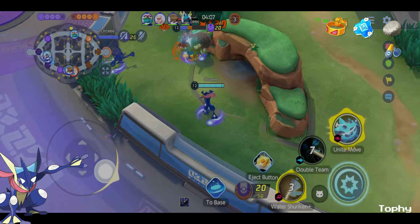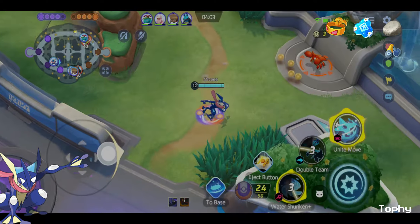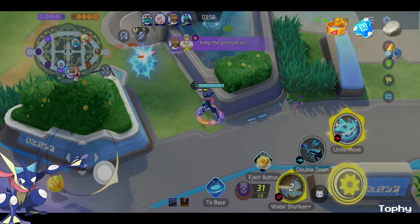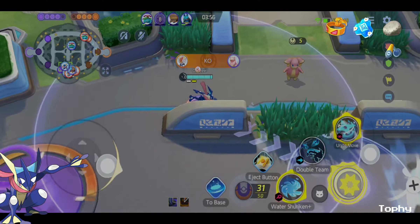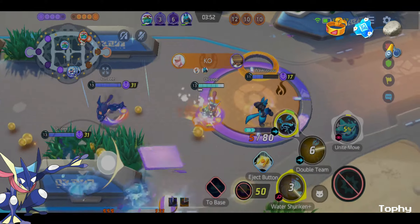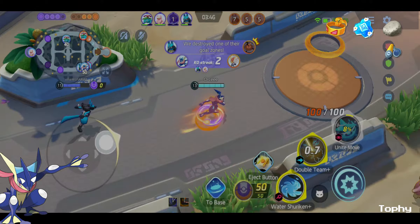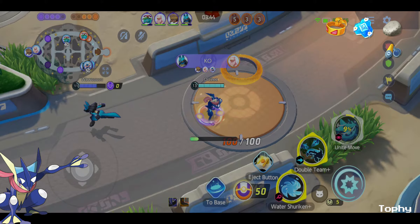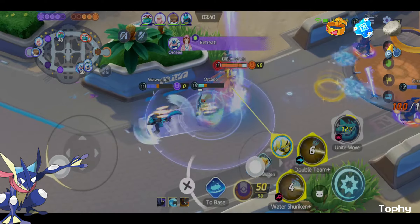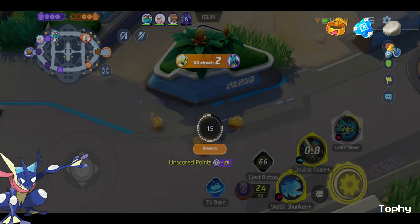We're going to use our second skill — Double Team — which will confuse enemies. We have our Unite now. That's why Green Ninja is very good: auto attack, hit every skill, and a nice Unite killing those three. We're going to dunk, but sadly Lucario is getting greedy. He should have dunked on those 50 points. Now we're holding those 50 and backing off — and sadly we just died because Lucario got greedy on the dunk.